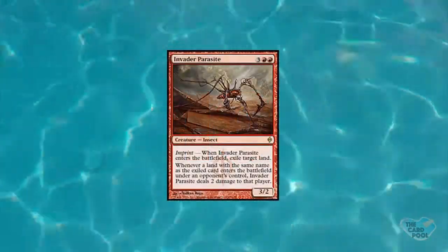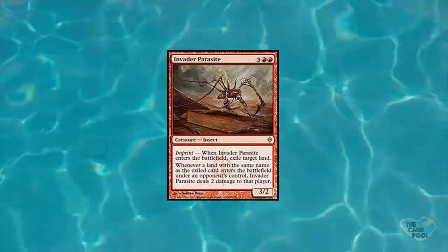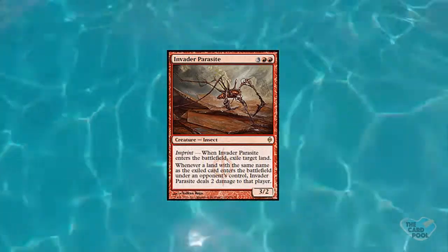Stu's first card is Invader Parasite — it costs 5 mana for a 3/2 body with imprint. When it enters the battlefield, exile target land. Secondly, whenever a land with the same name as the exiled card enters the battlefield under an opponent's control, Invader Parasite deals 2 damage to that player. Hitting a land is a big deal — taking somebody's count down and giving them nothing back. Getting rid of a land and hitting them for more damage hurts, especially if land count matters. It can turn off things like a Temple of the False God, a Valakut, or Emeria.